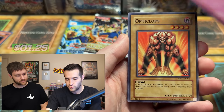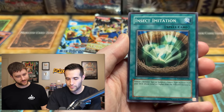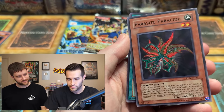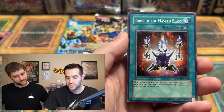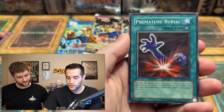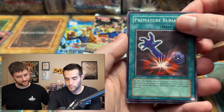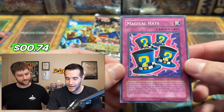Nobleman I think is about two bucks - so that's pretty solid. This used to be money but it got a reprint. Opticlops - that's a Ruxan special right there, first of the day! There's the parasite, we got insect imitation. If we get a secret we're gonna lose it - doesn't matter what it is. Skull invitation. I would like Dragon Master Knight - that's what I've never pulled. We have a magical hat - it's just a rare but a classic rare card. That is definitely not breaking even.